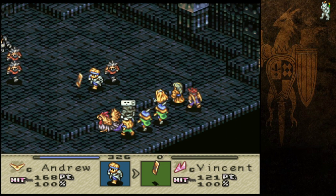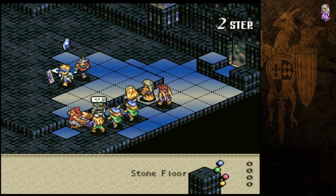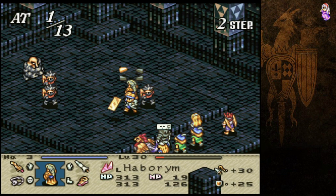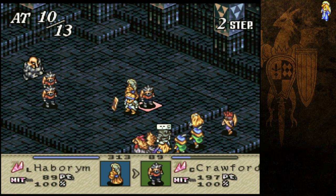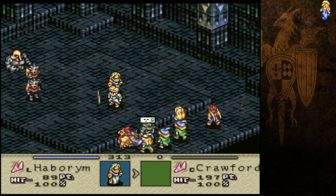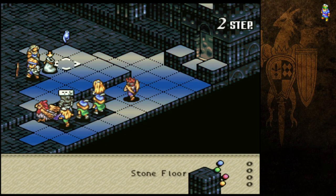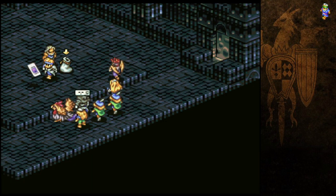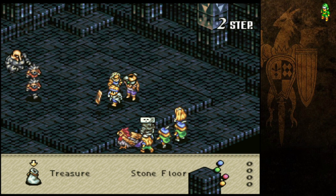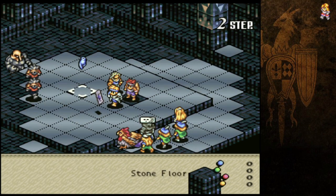Another funny note they changed between the two: double attack works very differently in this one. In the classic version you had several classes that had a double attack available to them, but it was just built into the class. The swordmaster could use two swords, the ninja could use two daggers or two claws — claws were originally one-handed. I believe the lord could also double up on a lot of things. Nobody could use double axes as far as I'm aware.